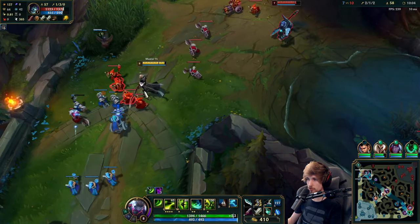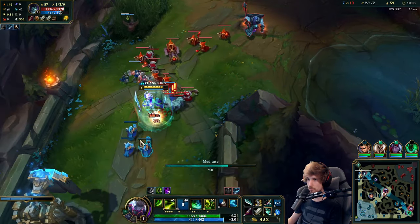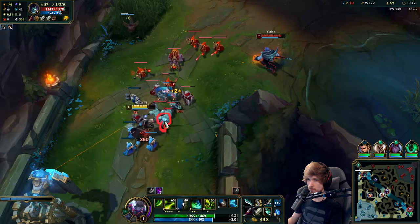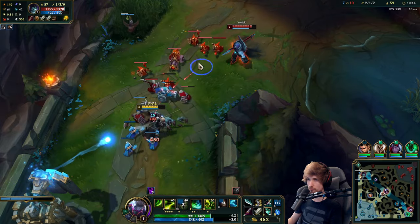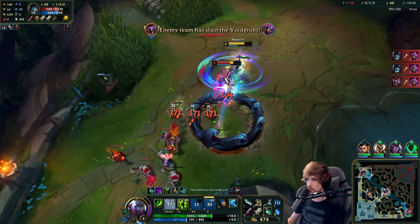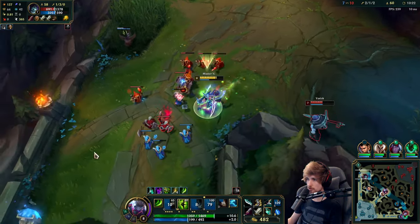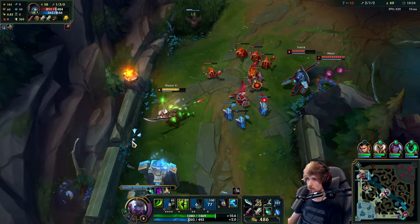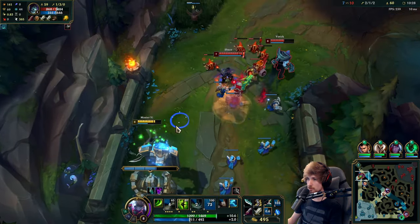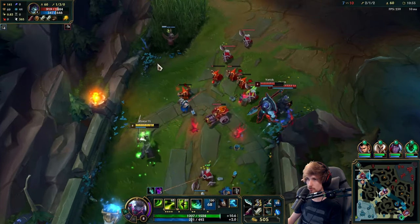I think I can zone him off some XP here because he's probably scared of me at the moment. I got all four of those. I guess I'm about to get wrecked by Shaco so I'm going to walk away. Are these guys duo queue or something? They must be duo queue.